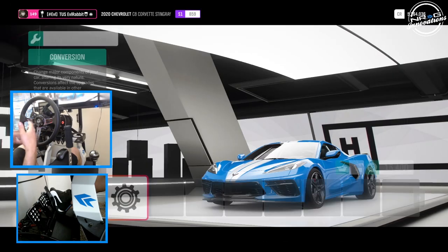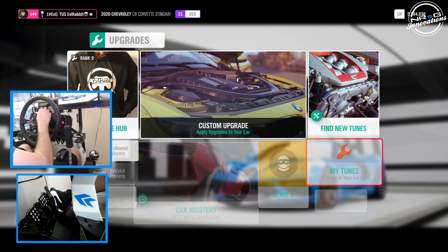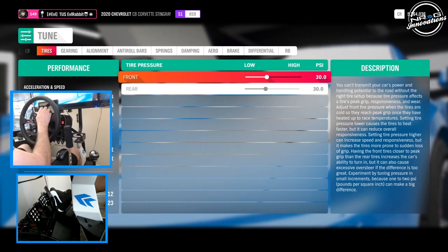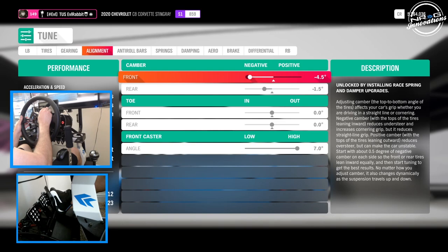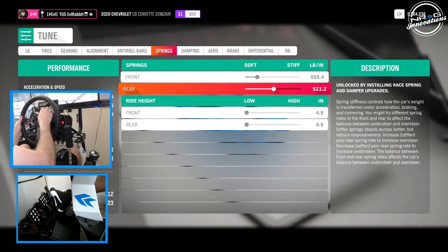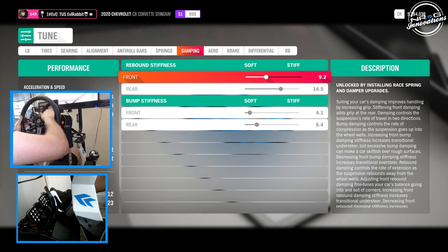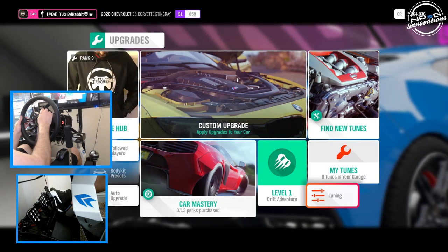We're going to adjust the suspension settings a little bit and then go full send on it to see what we can do. Oh, that's a lot of camber. I want it lower — we're as low as we can go. All right, so we're going to go with the factory drift suspension setup on the car. Let's go for a drive.